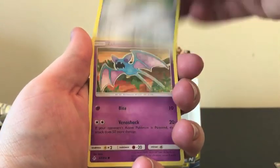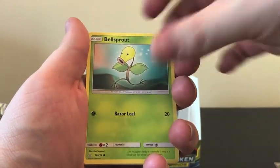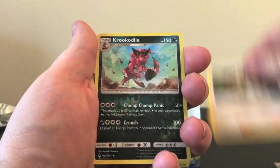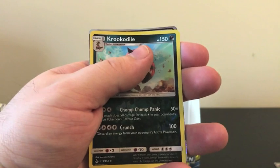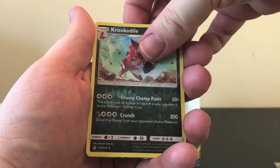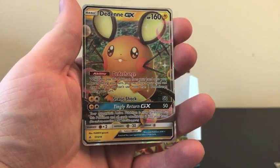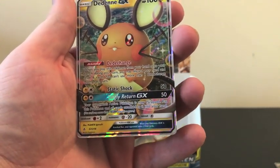We have Alolan Diglett, Zubat, Jigglypuff with her crown of flowers, Bellsprout, Diglett, Grass Energy, Metalcoat Barrier, Tentacruel — Reverse Holo is a Crookedile. And our Rare — ooh, do you guys see that border? Looks like we have at least a six-hit box, and our Rare is Dedenne GX! This is such a great card. I'm so happy to be able to add this Dedenne to my collection.